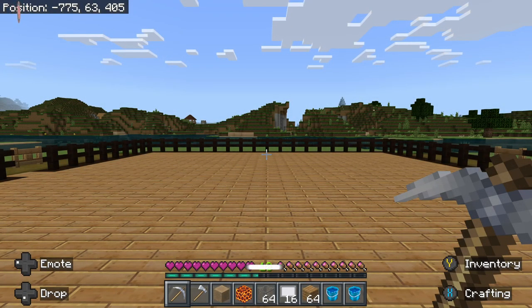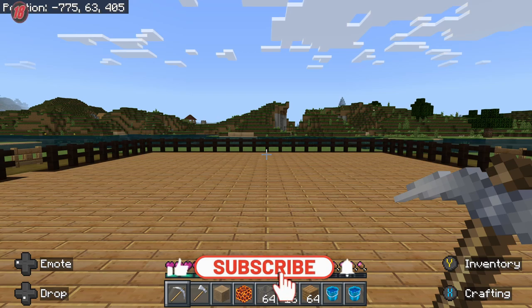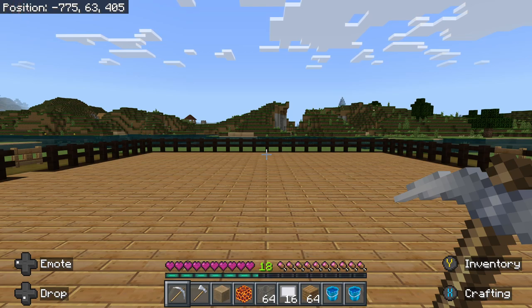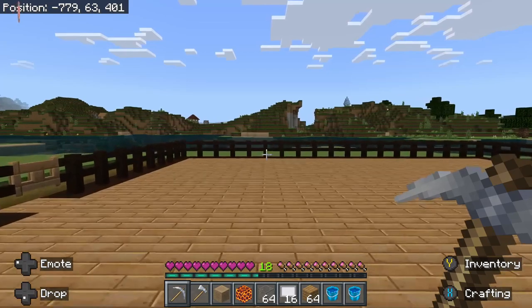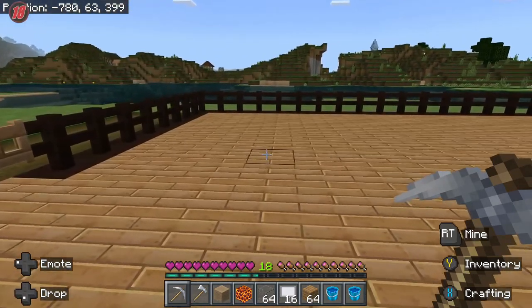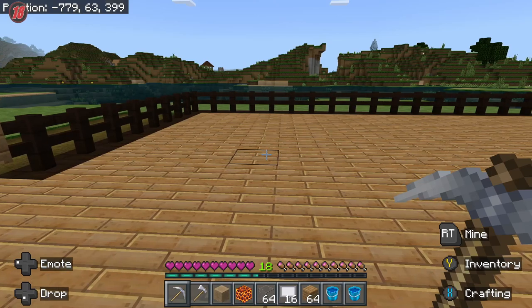Hello and welcome into another episode of How To on Minecraft. Today we are going to work on making elevators — one in particular that works two different ways. It goes up on one side and comes down on the other. And this is all the materials we are going to need.